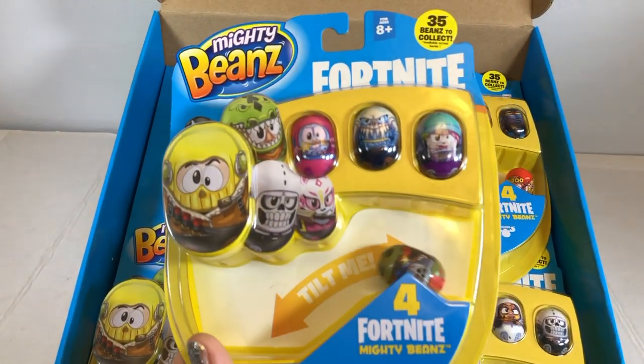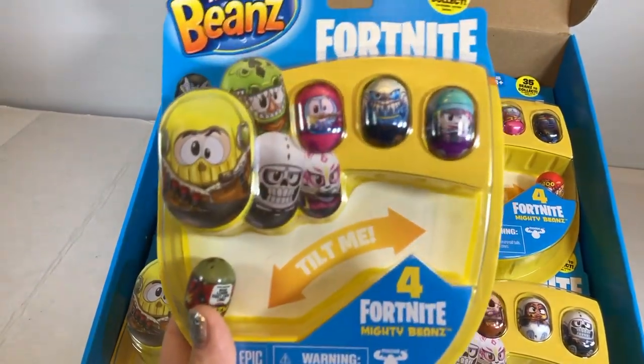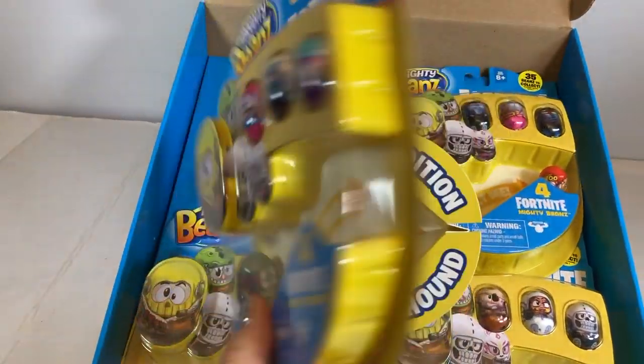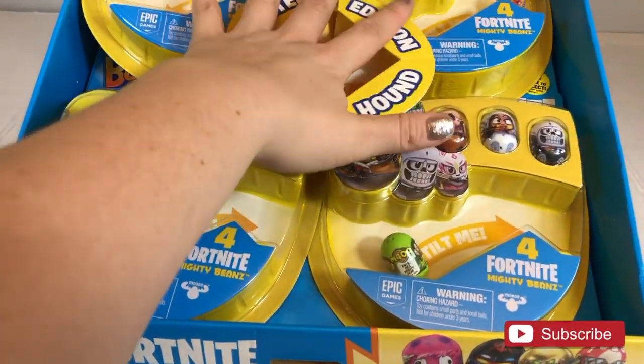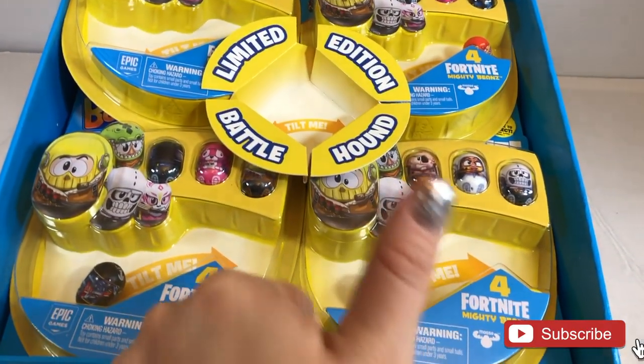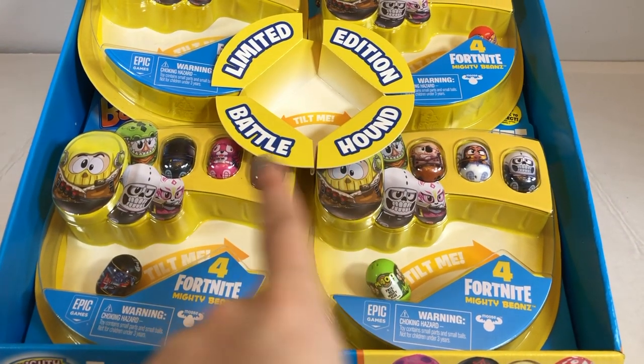Let's see what we got here. So we have this four pack. Look at all the ones that we got — so super cool. There are four inside here. There's no blind, there's no surprise. So let's open it up and take a closer look at each of them. Let's give this video a thumbs up if you haven't already. And make sure you subscribe to Tooby Toys by clicking that red subscribe button.